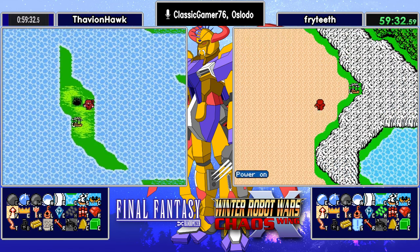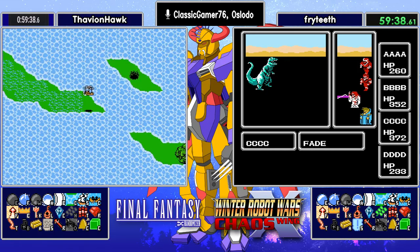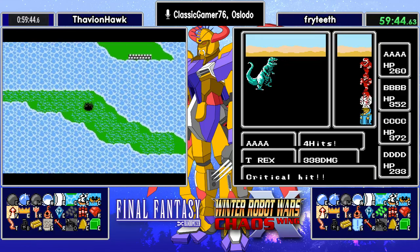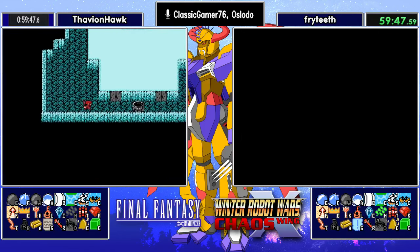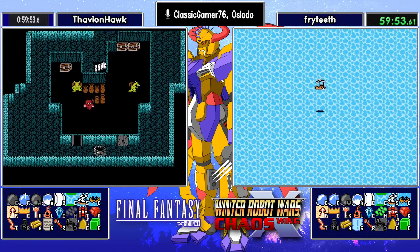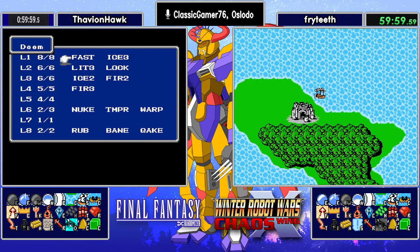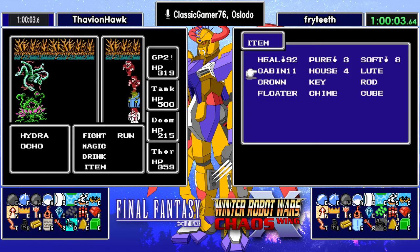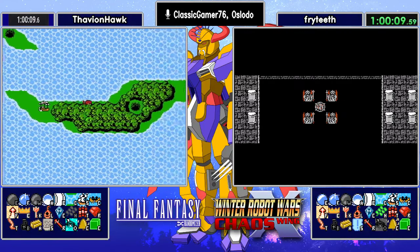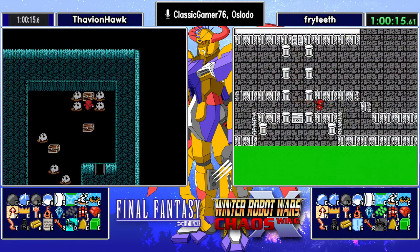So he needs one more. We did say that Lich might be the play. While Thavian is doing this, Fryteeth is gaining levels and getting stronger. Topher is the great equalizer. He found his Oxy — I'm sure he's very happy to see it. Meanwhile, Fryteeth is done with the grind. He is beelining for the final floor. No shards in Cardia Swampy, so he's going to check out Cardia Forest. At one hour and nine seconds, Fryteeth is in.